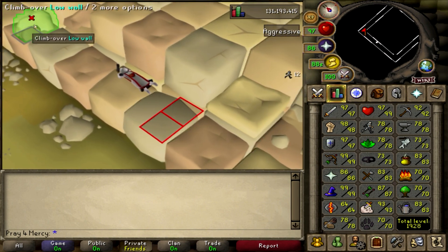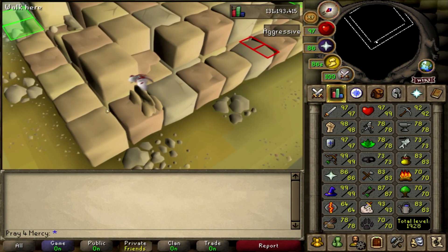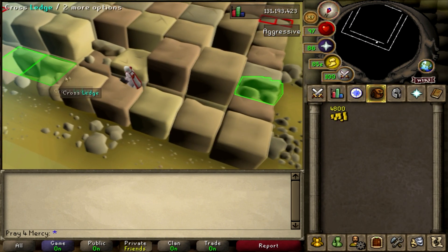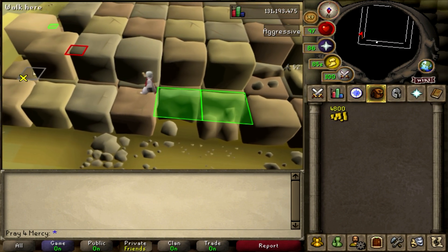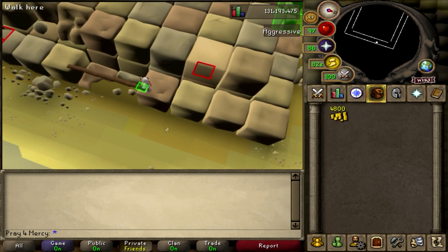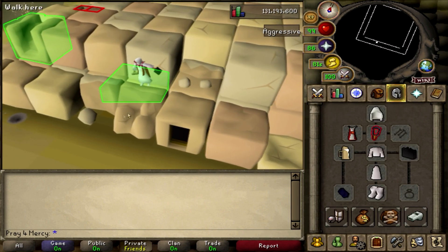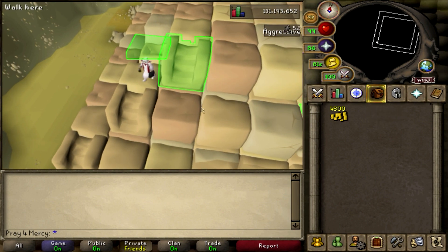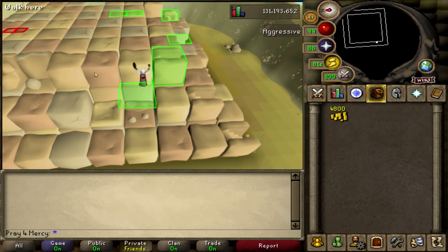This is actually pretty straightforward. I have 78 agility and 99 hit points. You do have to bring water sacks here because you can die from the heat, and you should also wear desert clothing. If you screw up you fall off and start again. I have a regen bracelet which helps me do this very easily without needing water sacks, because I out-heal the desert heat.